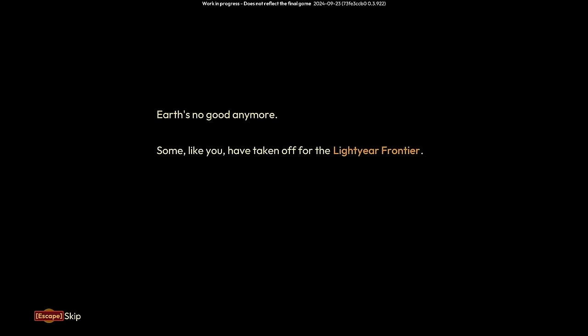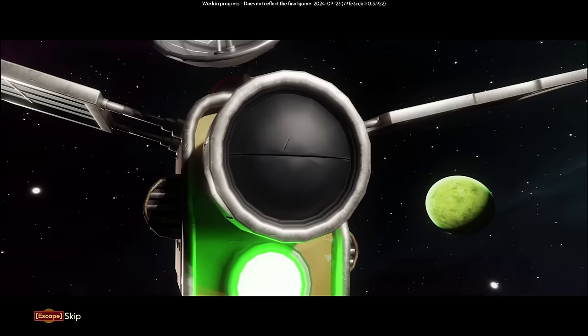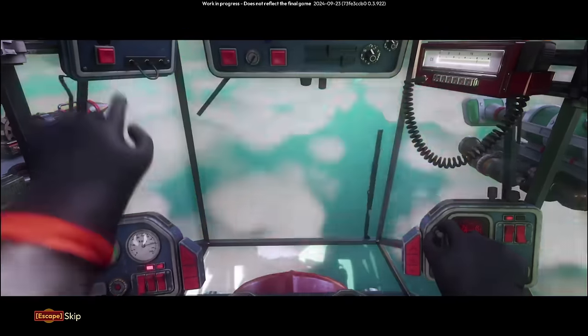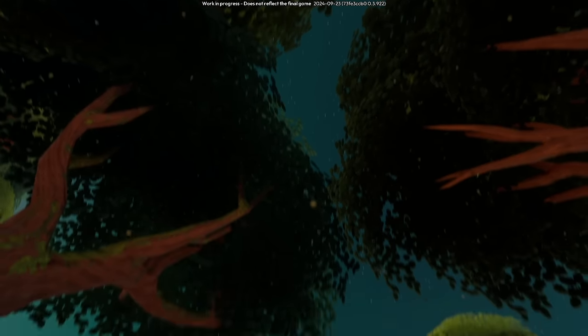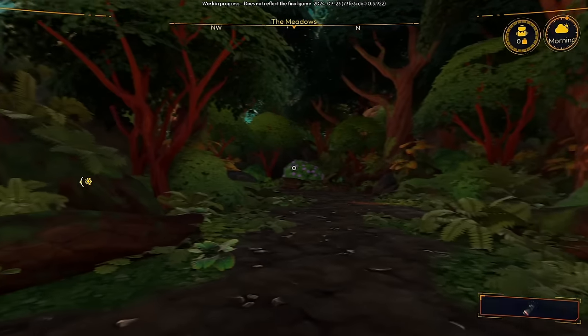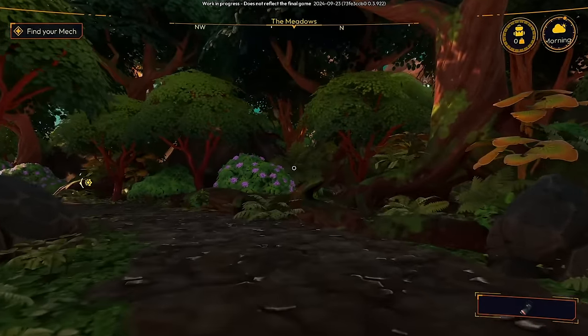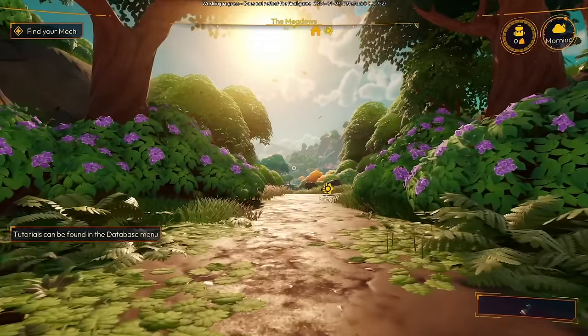Earth's no good anymore. Some, like you, have taken off for the light year frontier — you want a fresh start, a new home. And here we are. Somewhere. Game begin. Welcome — find your mech. I would love nothing more. Tutorials can be found in the database menu; I don't think we'll be needing them, but good to know they're there.